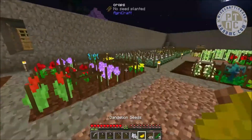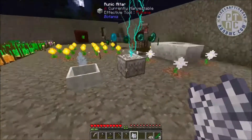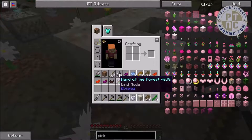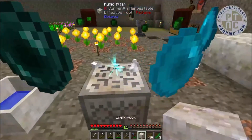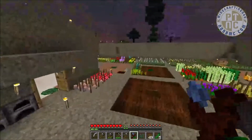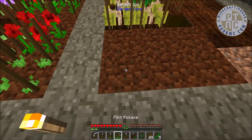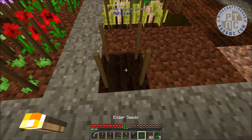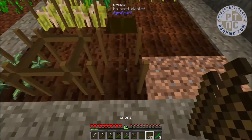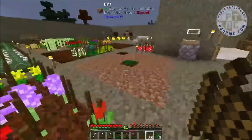We also finished our ender seed. To craft it, grab a piece of living rock and a wand of the forest, throw the living rock down and right-click with the wand. That gives us an ender seed — let's get this planted right away on some magical earth. Get it tilled up and in the ground so we can always get ender pearls on demand.